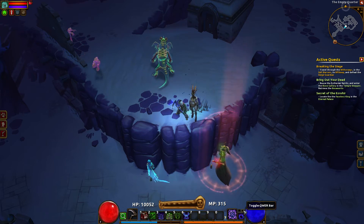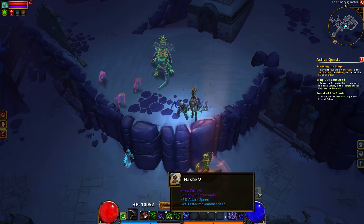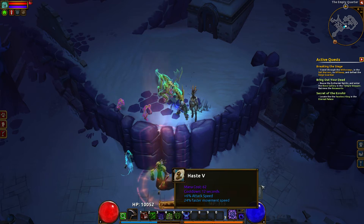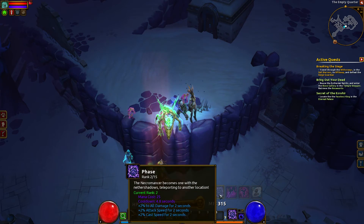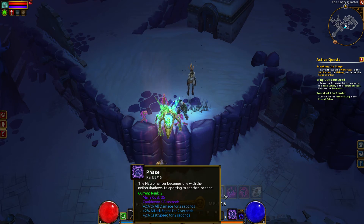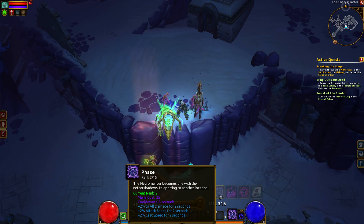This last bar here, the Q-W-E-R bar, has been an addition of my own that adds a Q-W-E-R slot to the action bar that you can turn on and off. If you want to use this, you're going to have to unbind your Q and W from your switch weapon spell and your spell window.